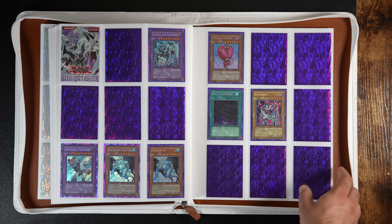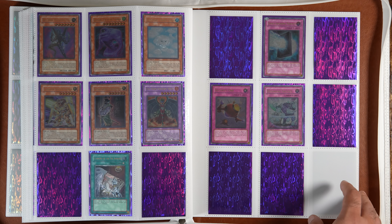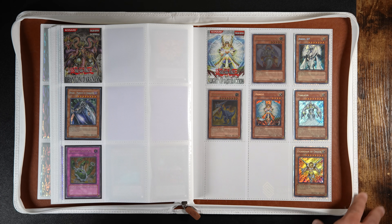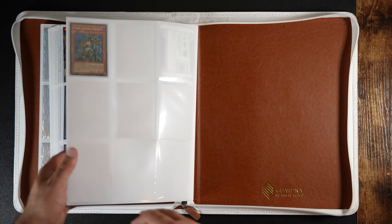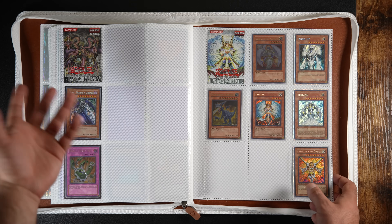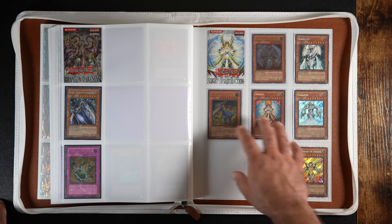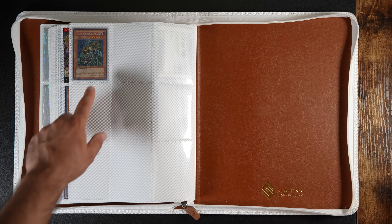I'm missing the big ones — Necro Face, Magic Formula. These alties I grabbed all in Japan. This one I bought from a UK seller. Then Phantom Darkness, Light of Destruction — obviously I'm going to need way more slots, so I don't even know how I'm going to do this in the future once I get more of these cards. But for now, these are a long ways away anyway. These were all mint, all packed fresh in Japan.